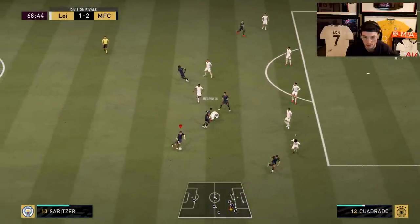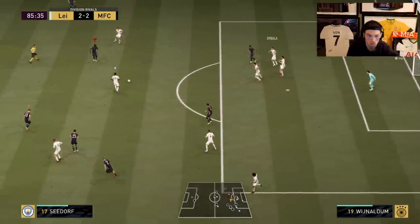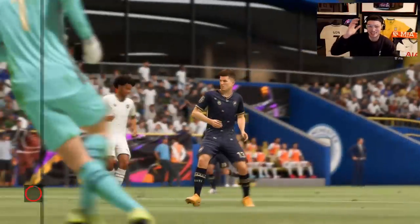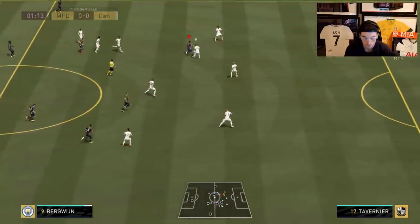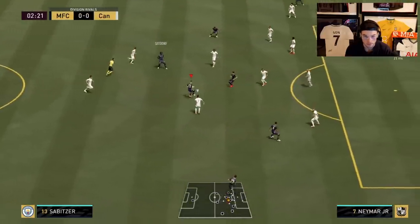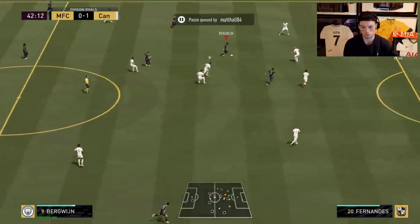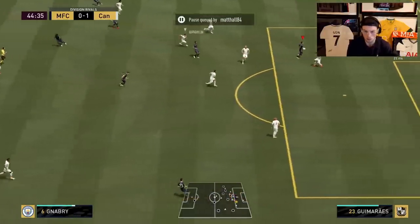Oh my gosh, that strength is insane - look at this guy against all these players! The strength is the reason Bergwijn was able to win that ball off Van Dijk, because he is so hard to take off the ball. Even when you try to take him off it, he has the strength to keep pushing through. This card is so crazy - the dribbling is so insane on this guy. Almost from the finesse angle - oh what a save from Pope!